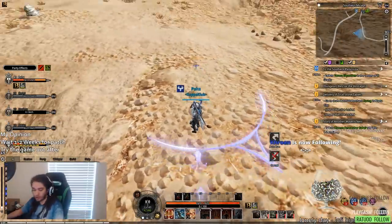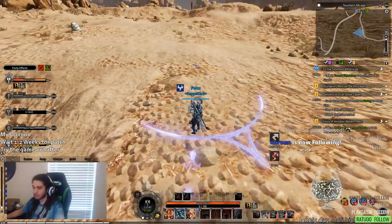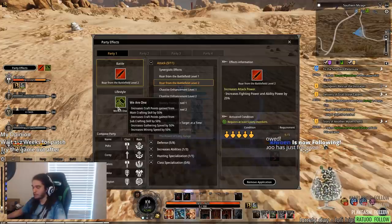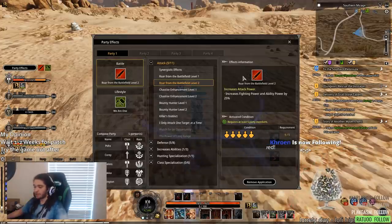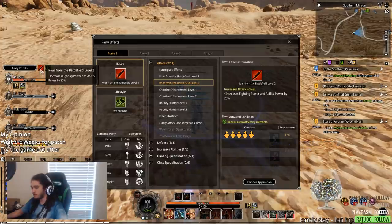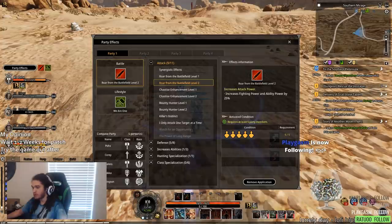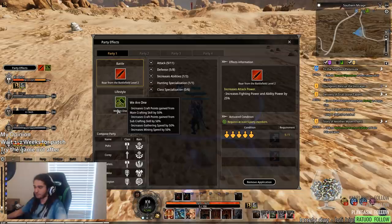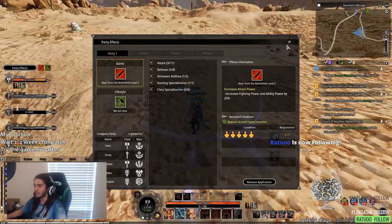There is this party option finder thing. Under party effects, you can actually get crazy buffs for being in parties. I honestly don't really like this very much because if someone were to disconnect, then these party buffs would go off and we'd have to re-invite them, go through the party system, select, remove, reapply. So that's kind of quirky. There are a lot of really quirky things going on, but overall the game has a nice template. It truly feels like an early access game, so make sure you are aware of that if you're going to purchase your way into the game.